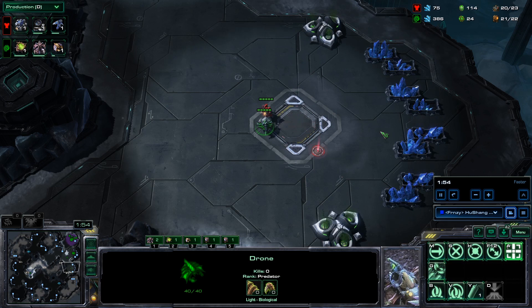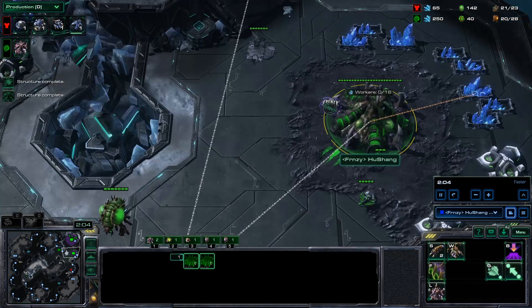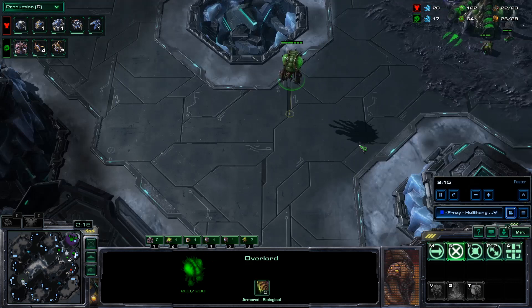He's annoying my third base and sent a CV super early to block it. I kind of wanted him to do that — invest a little bit of money — and then I just take the other third, which is a really nice feature of this map pool. Pretty much every map you can take the other third, so it's not a huge problem if they try to block, which was pretty annoying on some of the older maps.